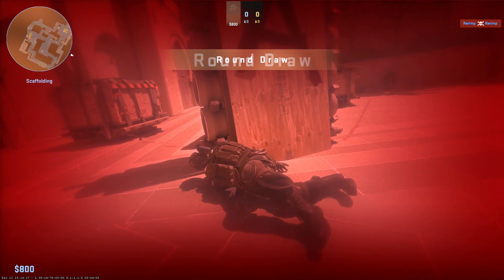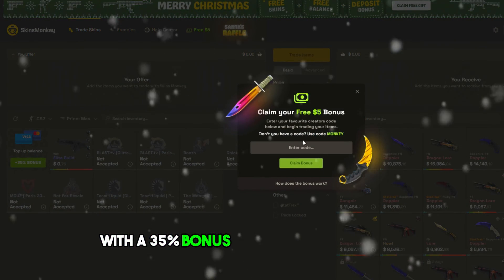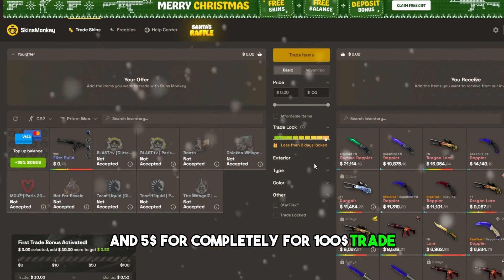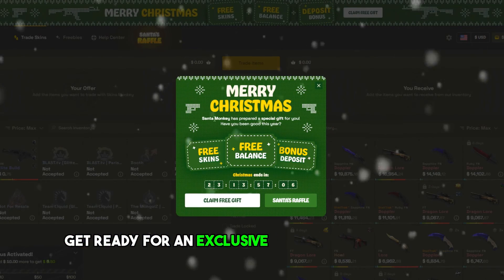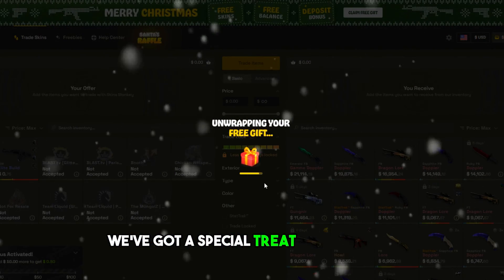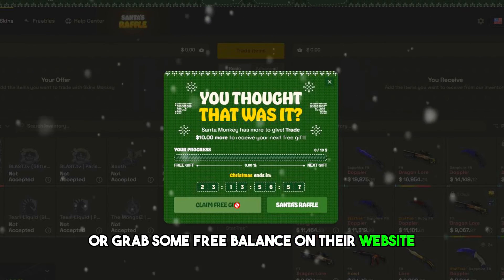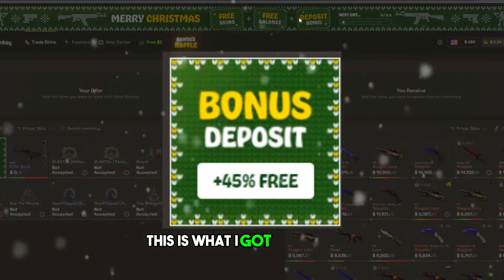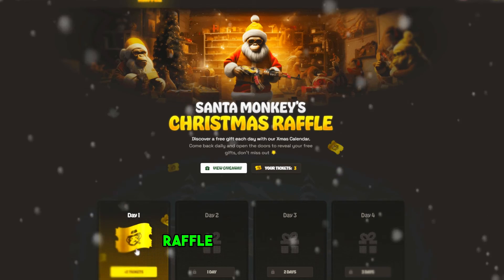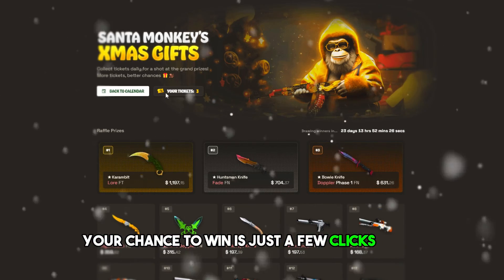Now let's move to CS2 FPS and useful commands. But before we continue, this section is sponsored by Skins Monkey, an automated CS2 trading site with a 35% bonus for every cash deposit and $5 free for a $100 trade. They have 24/7 live chat support and filters to help find skins. Check their website for free gifts, deposit bonuses, and their Santa's Rifle Advent Calendar. Happy Holidays!